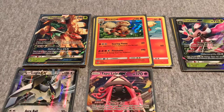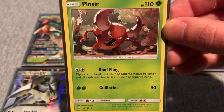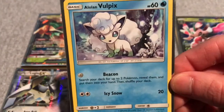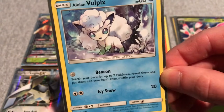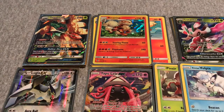I run one Pinsir, basically for Roof Fling — flip a coin; if heads, your opponent's active Pokemon and all cards attached to it go into their hand. It's a great way to stop an opponent from setting up or to counteract a Pokemon they've set up. Next, Alolan Vulpix is amazing with the ability Beacon: search your deck for up to two Pokemon, reveal them, and put them into your hand — a great searcher.